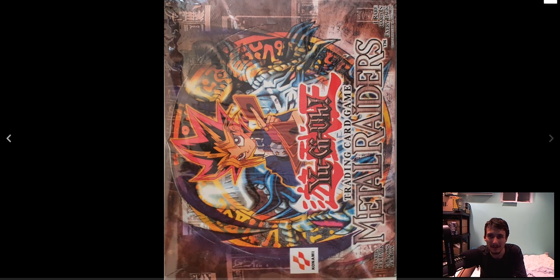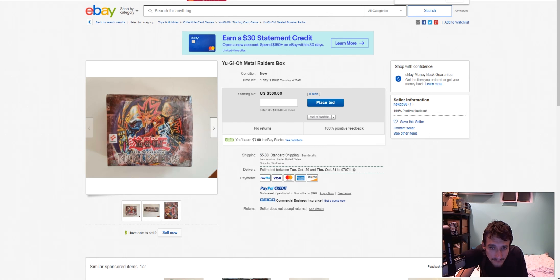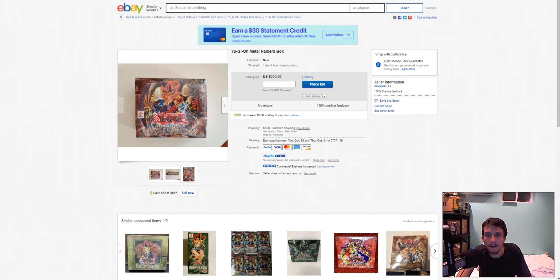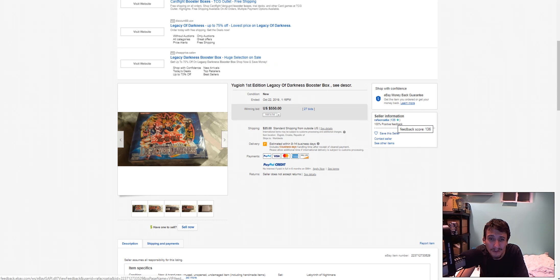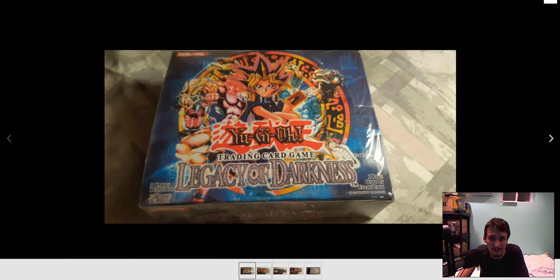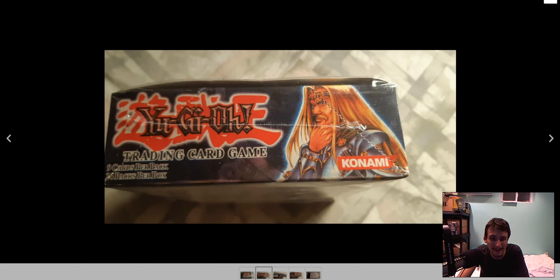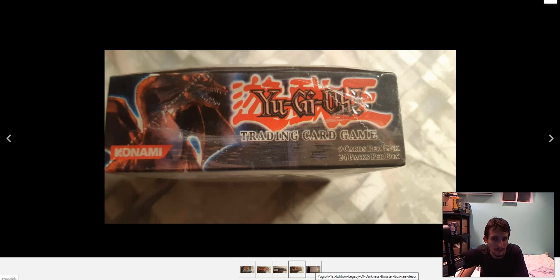But overall, look at the discoloration here, folks. I mean, you can't be fooled. $300, no bids — thank God. This one from Zadar, one feedback on this guy. The other guy has 136 feedbacks. Here's a First Edition Legacy of Darkness — again, a fake. A bunch of nonsense. The IPC font is different, I believe, though I could be wrong.